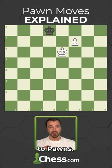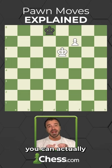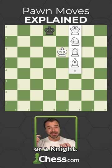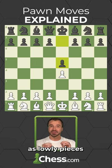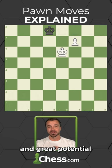There's one last trick to pawns. If you can get your pawn all the way to the other side of the board, you can actually promote it to a queen, rook, bishop, or a knight. Pawns may begin as lowly pieces, but they have their power in numbers and great potential to promote.